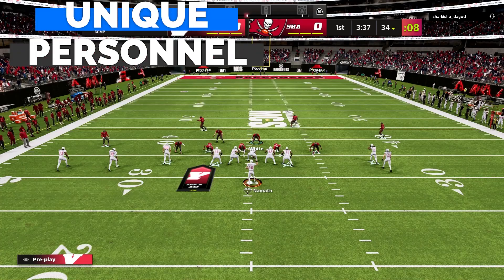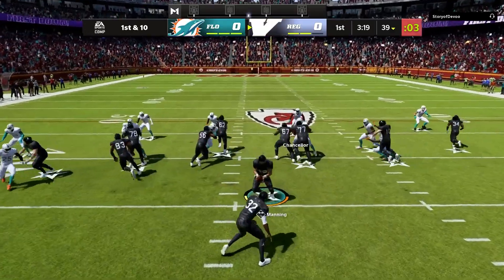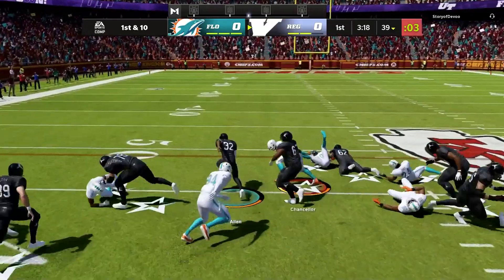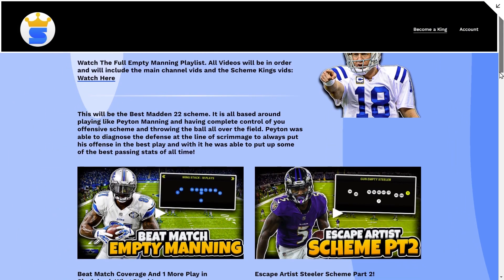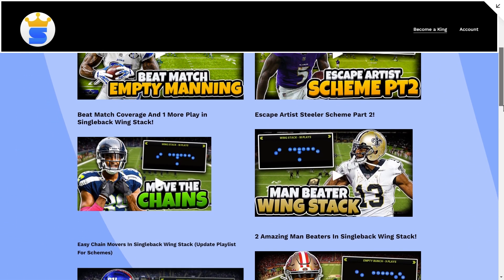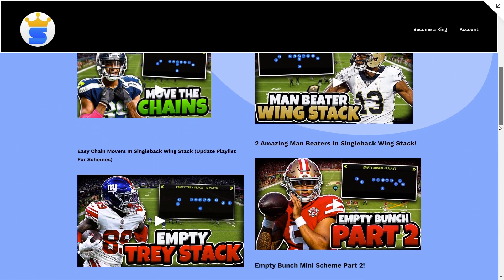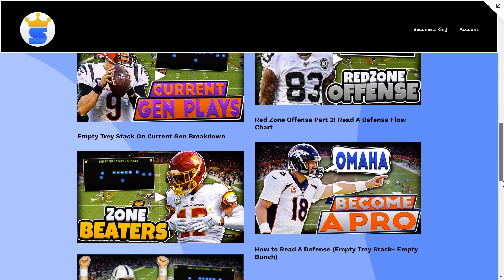We also have a unique personnel grouping we use in this scheme — only two wide receivers, two tight ends, and one running back. This allows us to cycle between all our different formations while having the same personnel on the field. A ton of this scheme can be found on my main YouTube page — I'll leave a playlist in the description — and we are going to be in the Steelers playbook for this offense. There are even more in-depth videos on my members-only section, Scheme Kings, to really unlock more of this offense and take it to the next level.